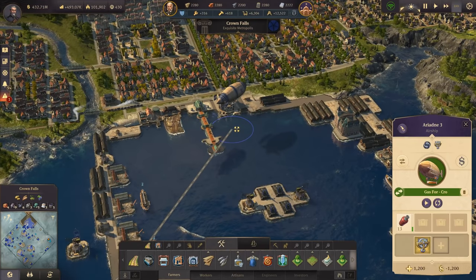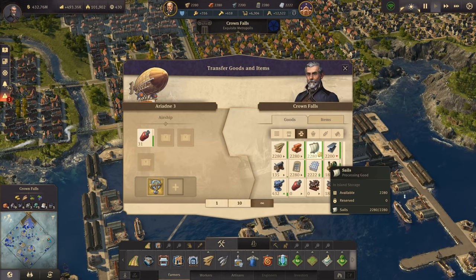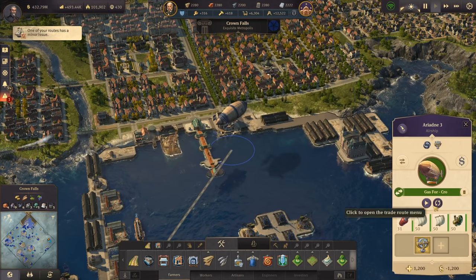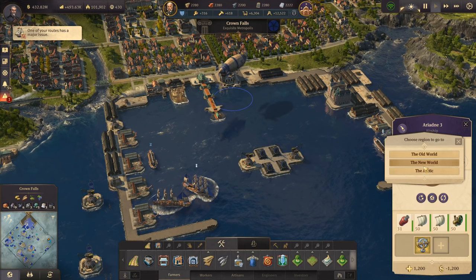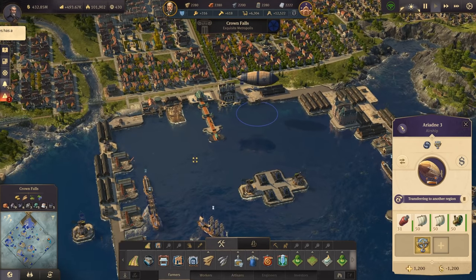There's our airship - let's get more gas. We have 30 tons now and a bit of sail that we need, and probably steam motors. Let's stop that gas trade route for now and go back to the arctic - Crown Falls will do without a bit of gas for a while.